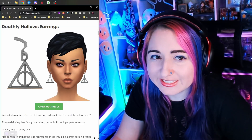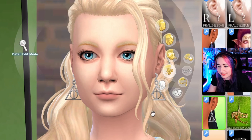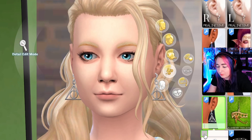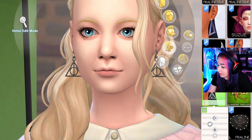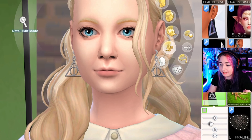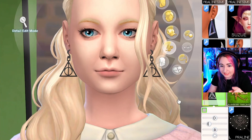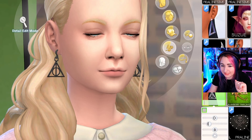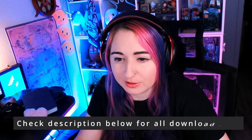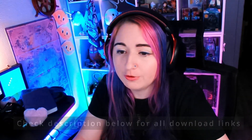While we're looking at earrings, let's check out the Deathly Hallows earring — a beautiful little symbol. Those are symmetrical. These come in one swatch. Oh, we have sliders now on a lot of our stuff — I think this can affect earrings. That's kind of cool. I like that I can adjust the tone so it can be darker. I'll have links to everything in the description below if you want to download. I will also upload this family with all the CC on it to the gallery so you can download them as well.